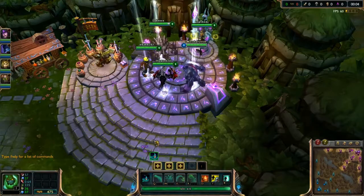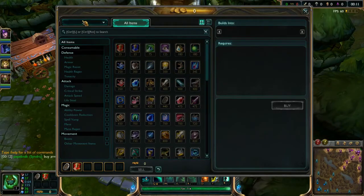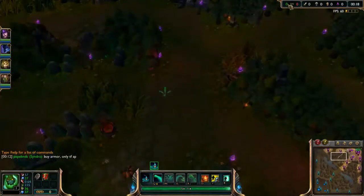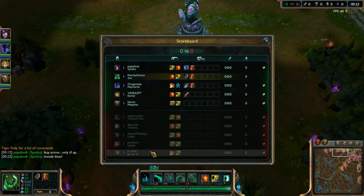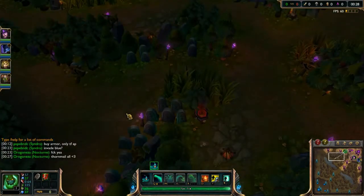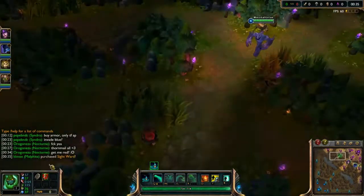Immediately there are two options for top laners that you can take: either going for an aggressive lane or slightly defensive. This will be based on your playstyle mainly and the items you choose. The main two sets you should start with are either Doran's Shield and a red pot for tankier players, or a Fortitude pot and 3 red pots for aggressive laners. As you can see here I have chosen to go more defensive and buy a Doran's Shield and 1 red pot.